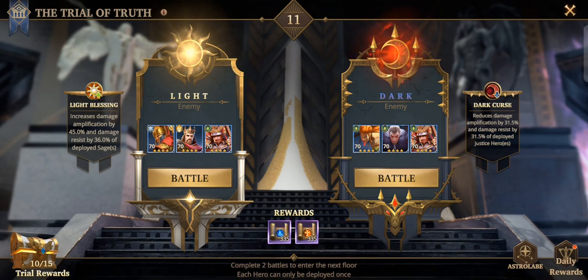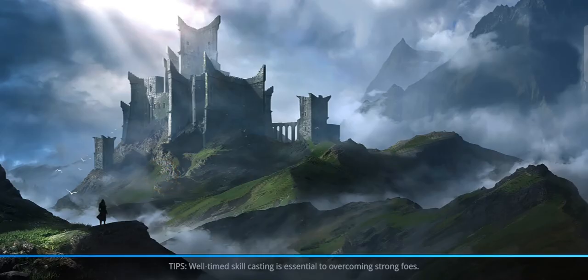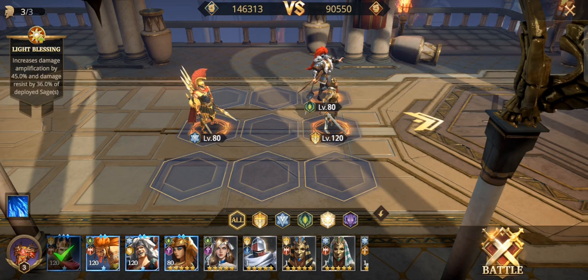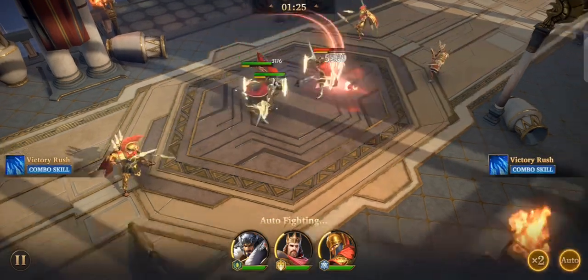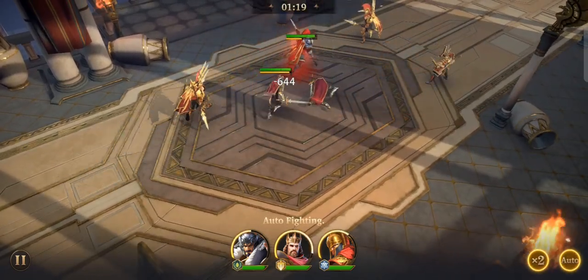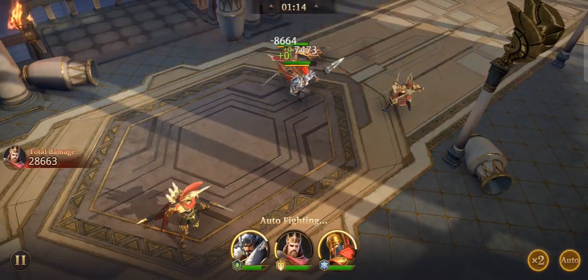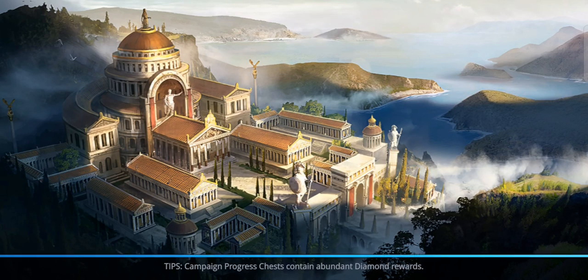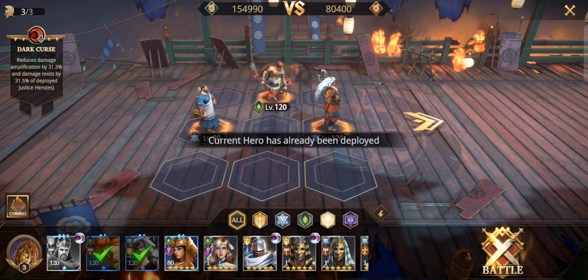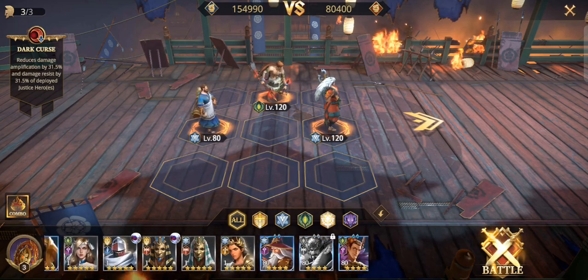Let me show you how the Trial of Truth battle works since I didn't show it before. What you need to do is select three heroes for the first battle and three heroes for the second battle. Take note that whatever hero you use in the first battle will be grayed out and unavailable for the second battle, so make sure to equally distribute your heroes across both battles.